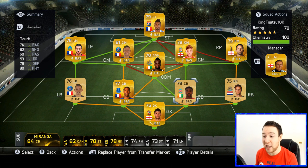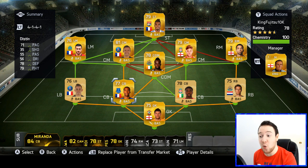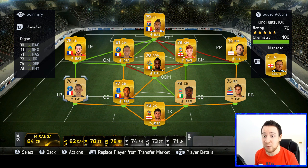We've got the center back Kolo Toure, and I really like the defense here. The defense is cheap and we've also got Distant from Everton. He was going for 10,000 coins on the web app but has now dropped to 1.5 to 2k — a very, very good buy. You need someone who's solid in your back line. We've also got Dinier from PSG, another player that is discard.